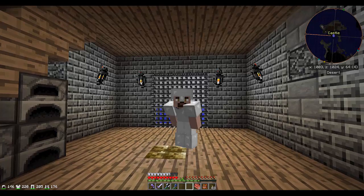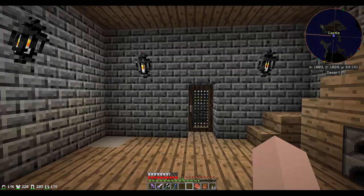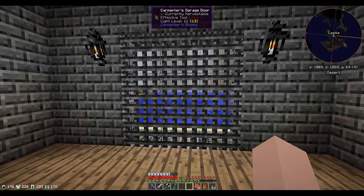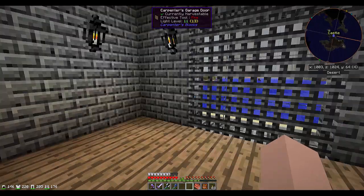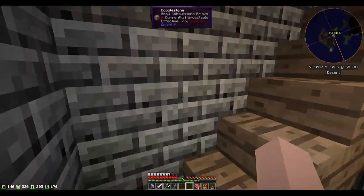Hey everyone, it's BrickWaffle again and we are back on the Waffle Mods world and I have a few things to show you. You might be able to tell from looking at this room that this does not look like the house we were in last time. That is a carpenter's garage door with some iron bars in it. But this little room right here is actually the new keep on the edge of our castle.